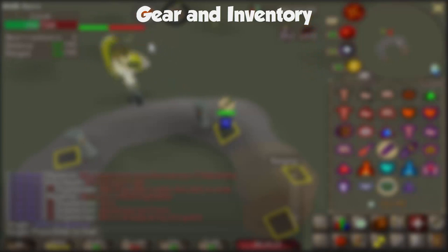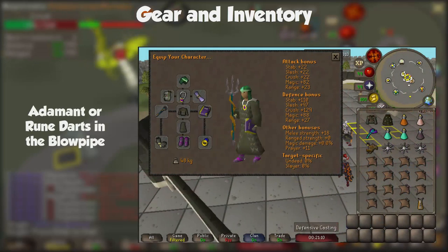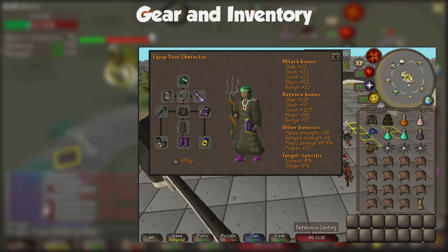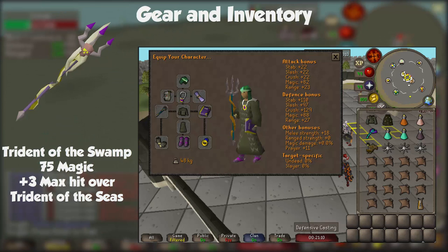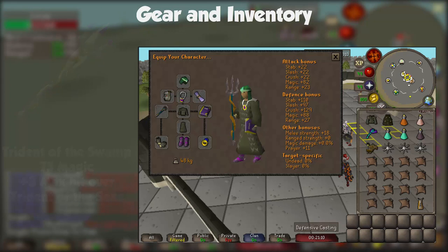For the normal method gear setup: Blessed Coif, Ava's Accumulator, Glory, God Blessing, Trident of the Seas — heavily recommend upgrading to a Trident of the Swamp if you can, the plus 3 max hit is definitely worth it. Also Ahrim's Top and Bottom, Book of Darkness, Barrows Gloves, Decorated Boots, and a Ring of Recoil.